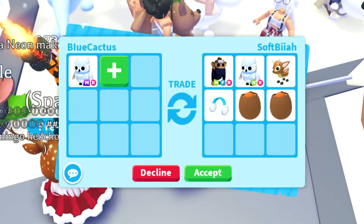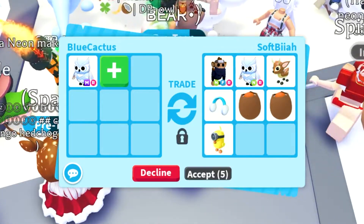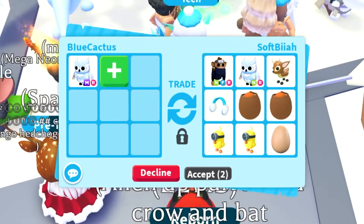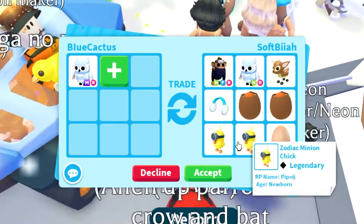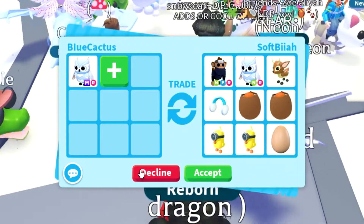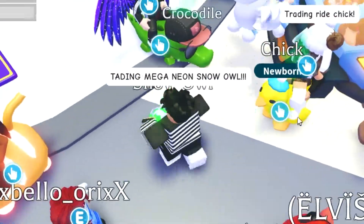Someone is offering a neon ninja monkey, a neon snow owl, fallow deer, cracked eggs, and fluffy earmuffs. The neon ninja monkey actually holds a good amount of value. The neon snow owl also holds some value, but it probably won't be worth trading since the zodiac minion eggs are still in the game and really aren't worth it right now.